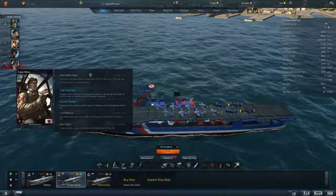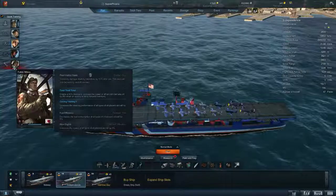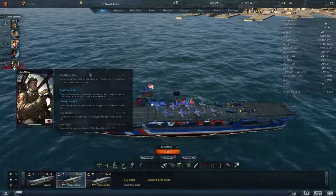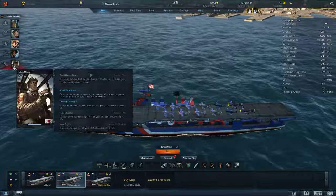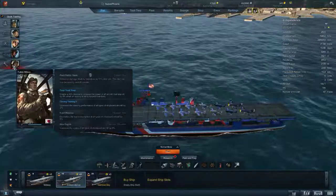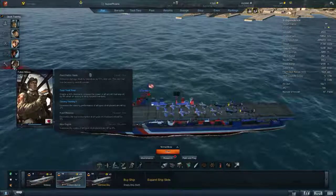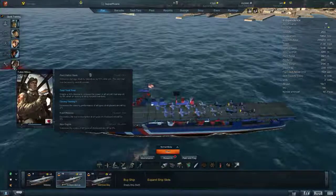He has Toratoratora - grants a 45% chance to increase the speed of all aircraft that take off by 8% when an enemy is hit by torpedo bombers. Nothing's better than getting your planes out there quicker. I love the Toratoratora movie reference. He also has Pearl Harbor Hawk and Circle Training, which means my three commanders all increase my flight steering performance by 6% combined, which is a lot and is seriously helpful.